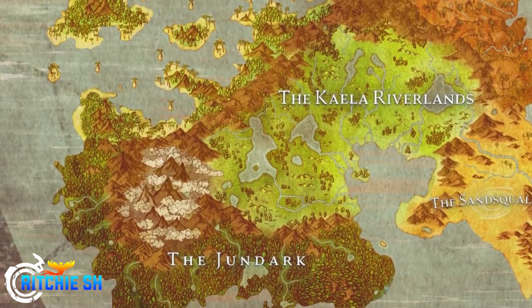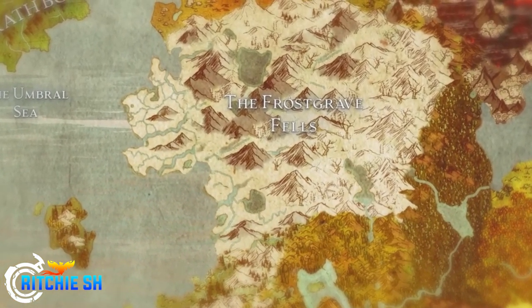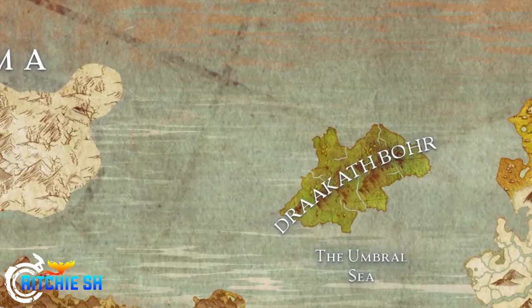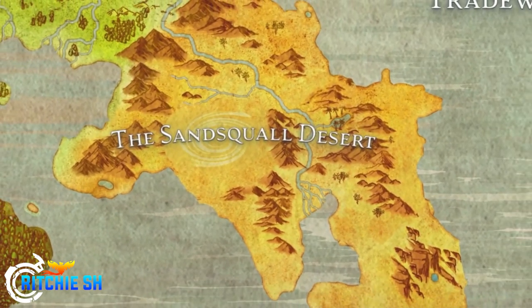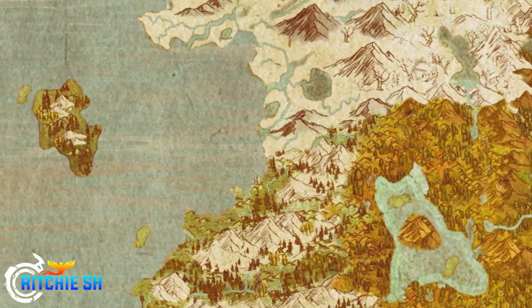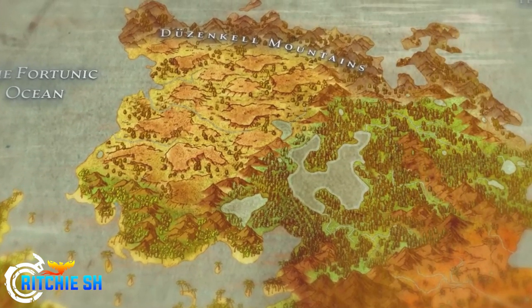Despite the map expanding, there are actually fewer nodes now. Previously there were 103 nodes; now there are only 85. The reasoning is that it makes each node feel more meaningful, so players aren't overburdened with too many node areas. There are still a maximum of five metropolises. The underworld still exists, which Steven says we'll see a map of further down the road.